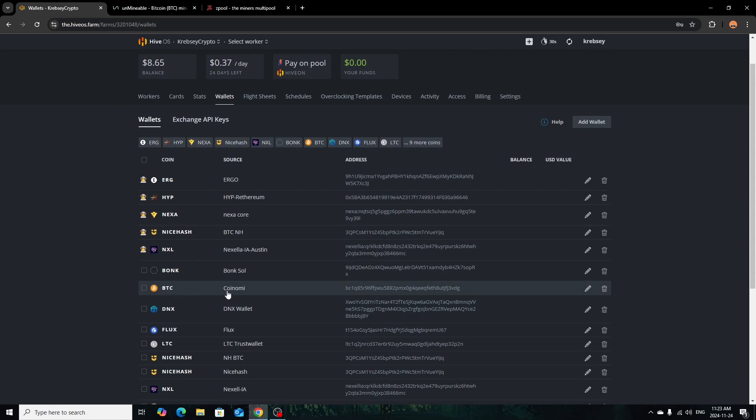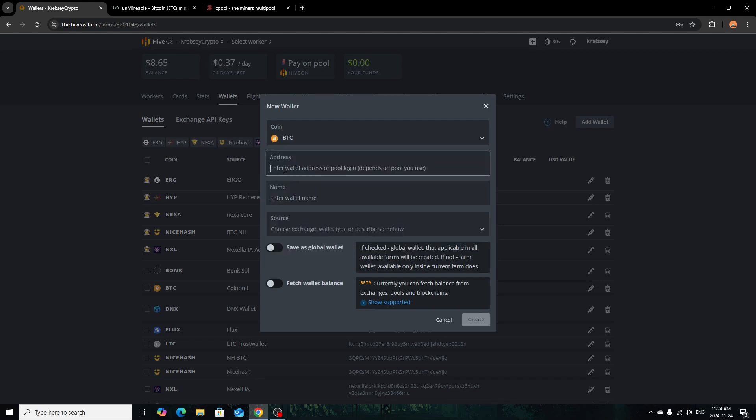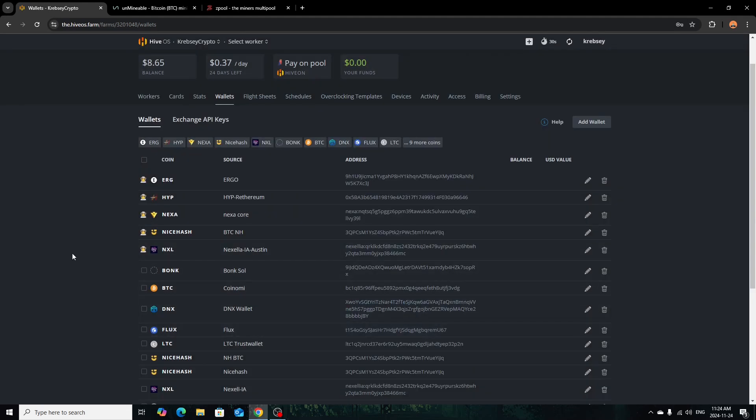I have Bitcoin set up on my Coinami app, so I can set it aside on a USB or put it in cold storage. You want to get the corresponding address for your Bitcoin. If you're storing it on an exchange, I wouldn't recommend that. I would recommend using something like Trust Wallet, Coinami, a hardware wallet like a Ledger, or even just a Bitcoin Core wallet. Once you have the address, you can paste it in. All you do is click 'Add Wallet,' go to Bitcoin, paste in the address, name it whatever you want, and click 'Create.' This is just for Hive OS. If you are using Windows, you can just copy it and put it in Notepad or something like that, so you have it ready when you set up the mining software.